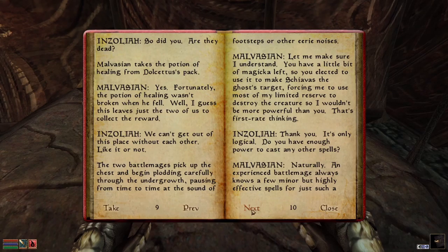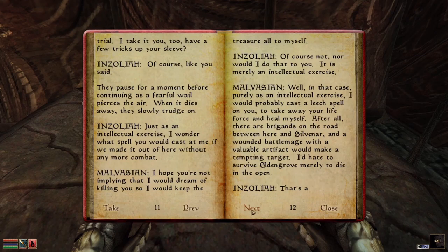The two battlemages pick up the chest and begin plodding carefully through the undergrowth, pausing from time to time at the sound of footsteps or eerie noises. 'Let me make sure I understand. You had a little bit of Magicka left, so you elected to use it to make Shiavas the ghost's target, forcing me to use most of my limited reserve to destroy the creature — so I wouldn't be more powerful than you.' 'That's first-rate thinking.' 'Thank you. It's only logical. Do you have enough power to cast any other spells?' 'Naturally. An experienced battlemage always reserves a few minor but highly effective spells for just such a trial. I take it you have a few tricks up your sleeve as well.'